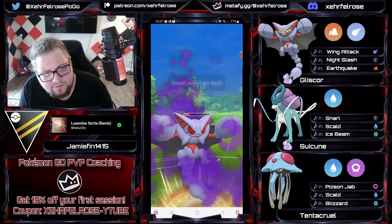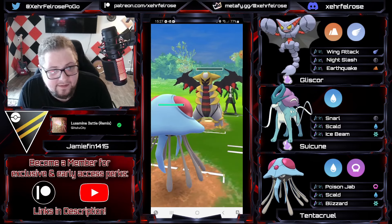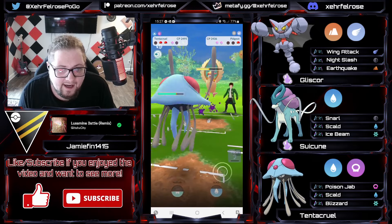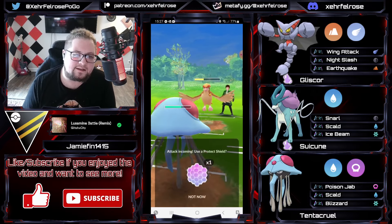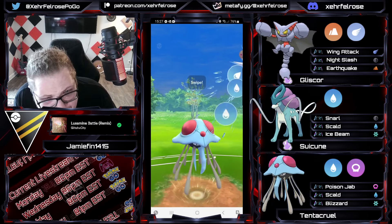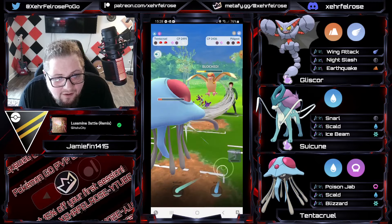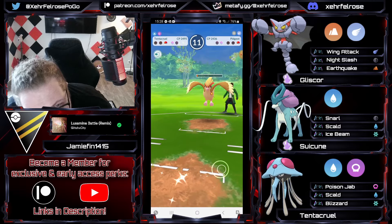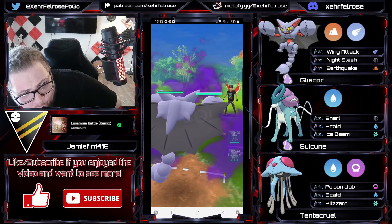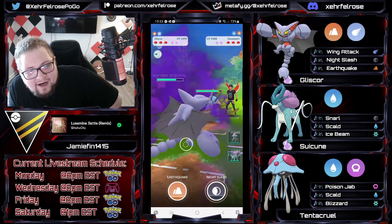The opponent doesn't believe in baiting either — sends the Brave Bird. This is tough because you have the Tentacruel; you've got to save it a little because the Gliscor is running real low. Ice Beam is going to do plenty of damage. The Gliscor comes in, the Tentacruel could make work of this thing. Going for Night Slash trying to do super effective damage into the Giratina, getting it low. Giratina only gets to a Dragon Claw before getting knocked out. One move, one shield — we get the KO! That was close. Good game.